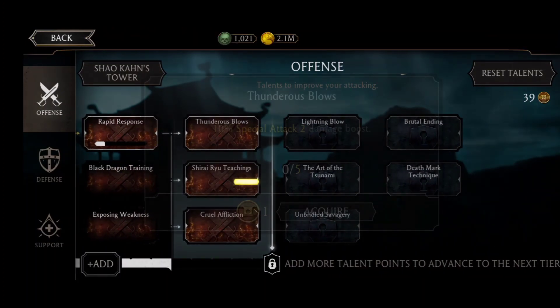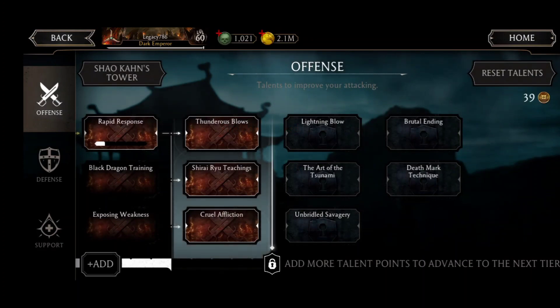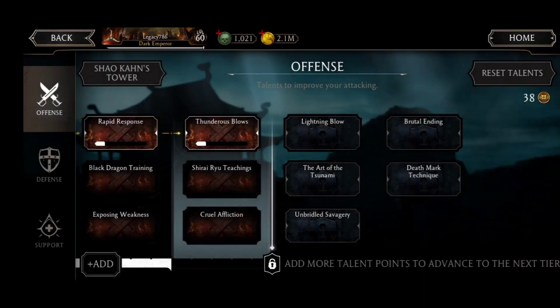Moving on: Thunderous Blow — 10% special attack two damage boost; critical hits gain 2% more power upon impact; Cruel Affliction — 12% fire, poison, bleed DOT damage boost. I'm going to unlock Thunderous Blow because I don't usually use special three that often, and a 10% special attack two damage boost is something everyone would want. This looks a lot better than the other two talents, so I'm acquiring it.